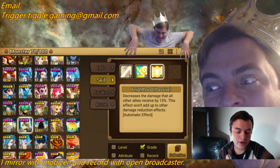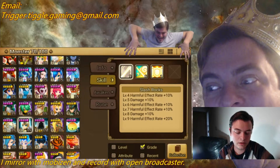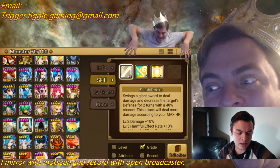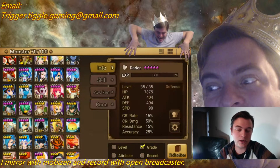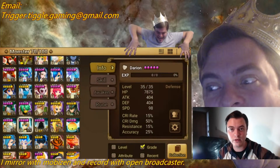His first skill decreases the target's defense for two turns — with good accuracy that's a 100% chance. Full Revenge gives him three sets, so 15 plus 15 plus 15 equals 45, plus the base — so a 60% chance to revenge hit. So 60% of the time he's going to revenge, making him a good candidate for a full Revenge set.